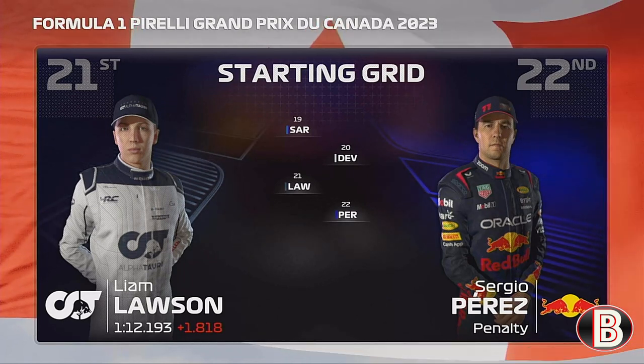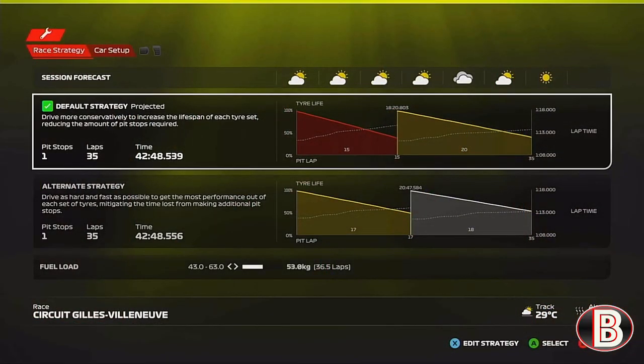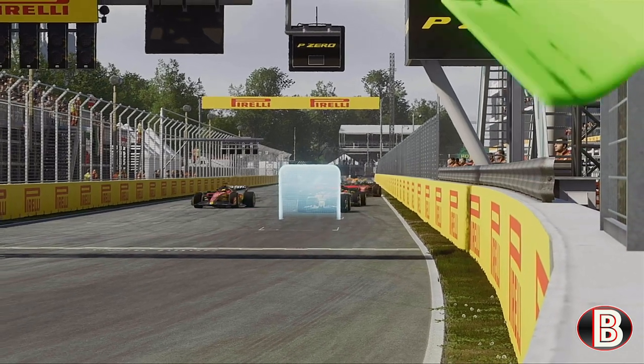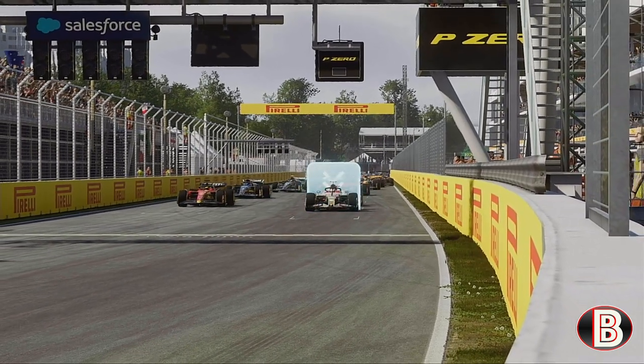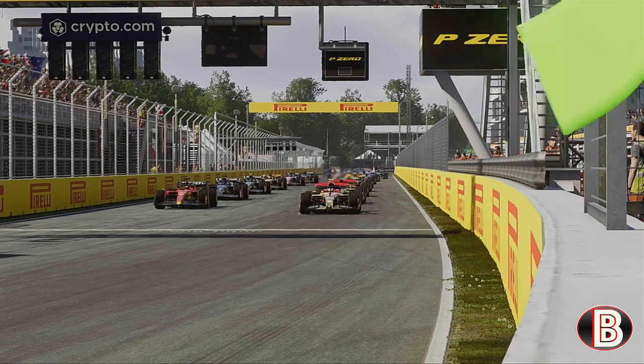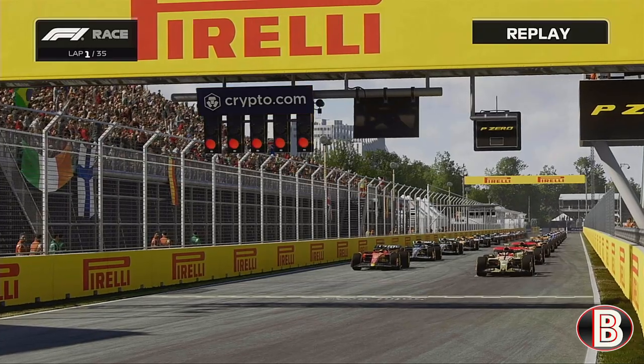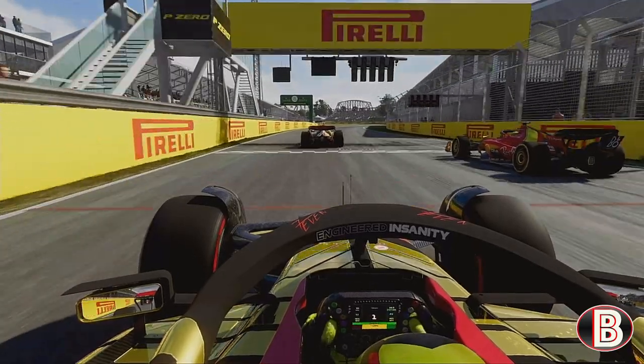It's almost time for those five red lights to go out. It's going to be a one-stopper for today, like it seems to be at every race on this game — starting on the softs, going to the mediums. We had a good result here last season, though we were actually beaten by Fittipaldi. We're hoping not to be beaten by a teammate this year. It's Yuki Tsunoda on pole, Leclerc P2, and we're P3 racing here in Canada.